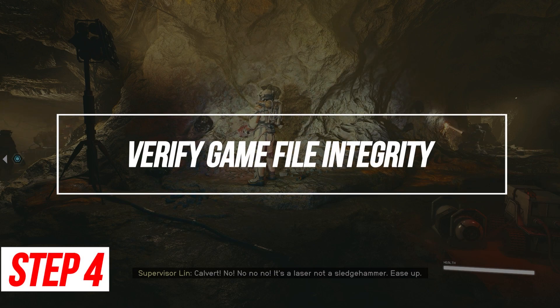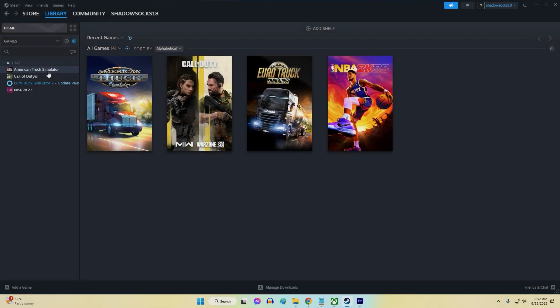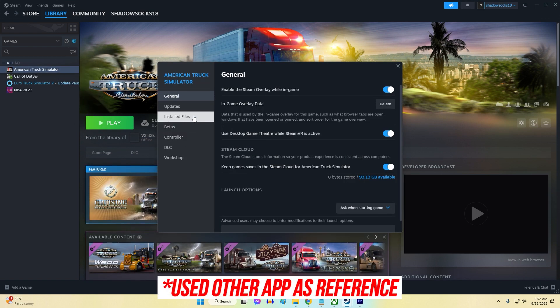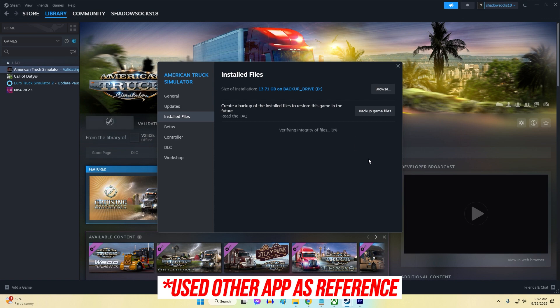Verify Game File Integrity. Corrupted or missing game files can result in crashes. Verifying the game files can uncover and replace any that have errors or inconsistencies.